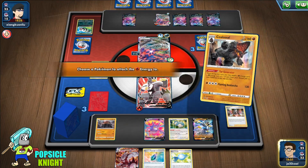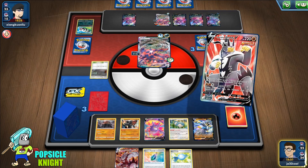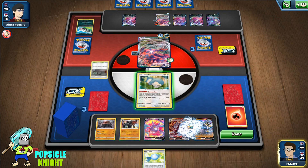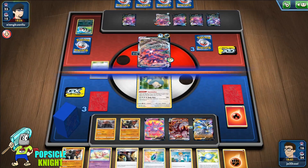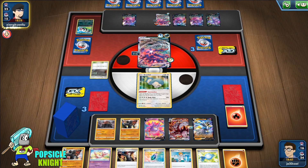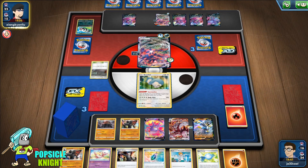I'll put a Fire Energy there, use Tar Generator, put a Fire Energy on, retreat, and evolve this. Put a Memory Capsule and Gormandize — maybe we'll get something off of this. We get a Fighting Energy and another Colossal, which could help us energize twice as fast.